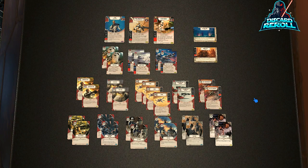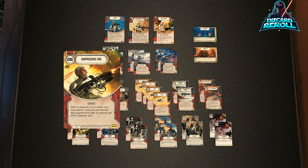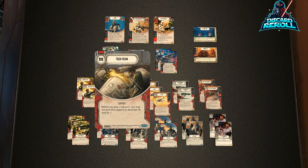Moving on to supports — the real meat and potatoes of the deck. It's a small support hero vehicle deck. We have two copies of Suppressive Fire for a little bit of mitigation on board. We have two copies of Tech Team. This deck doesn't generate a large amount of money, and we don't have access to a battlefield like Weapons Factory Alpha anymore. Tech Team essentially does the same thing but requires one resource investment. It pays for itself on the turn it's out, so if you draw a Tech Team in your opening hand, keep it.